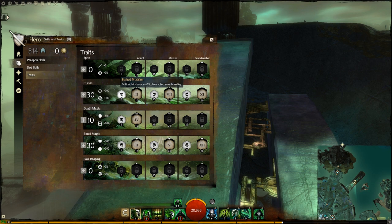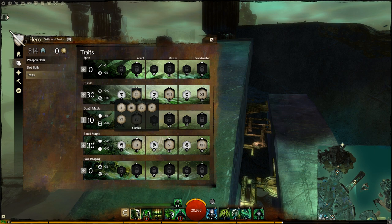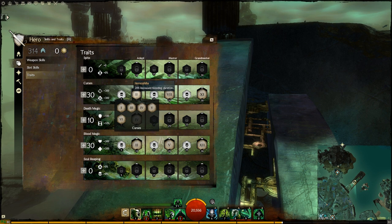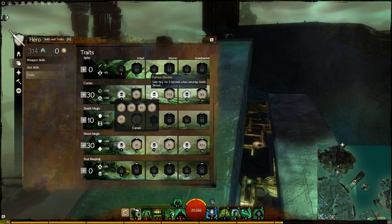We move along this trait path trying to find traits that further amplify our chosen path. The first one should be something Bleed-related — therefore, Haemophilia: 20% increased Bleeding duration, which means 20% more Bleeding damage. Moving on, we see gain Fury for 5 seconds when entering Deathshroud. That's used for different types of hybrid builds, but it's a minor trait and you can never go wrong with some extra Fury.